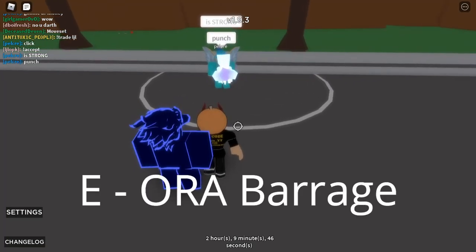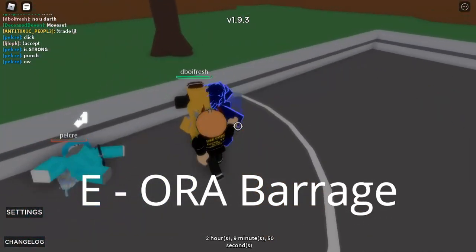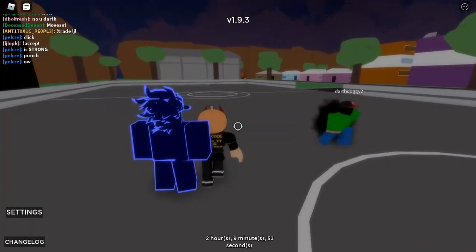The first move is just the Aura Barrage. You come over to the person, you hold E. It actually does quite a bit of damage, especially with the block — even when they're blocking, look how much damage that does. It's incredible.